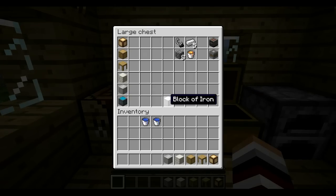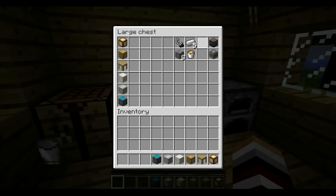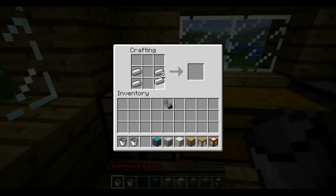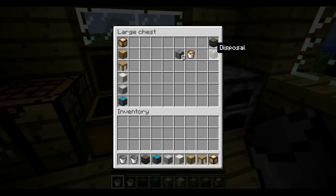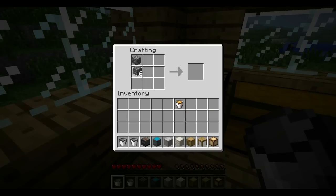Sink: block of iron and a bucket. Stove: 5 pieces of iron and a flint and steel. And a disposal, which is just cobblestone all around a bucket of lava.